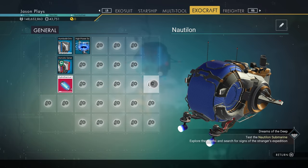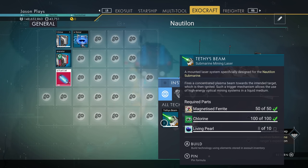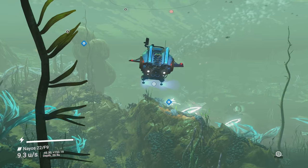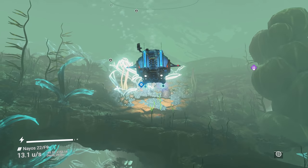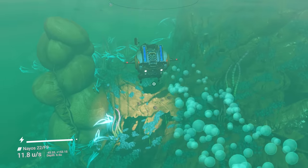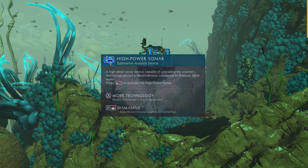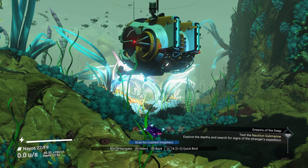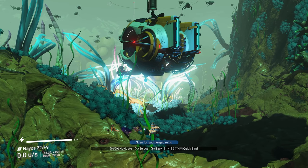Now we have our submarine — time to search for the Glass Bead. The mission asks us to explore the depths for signs of the stranger's expedition. Let's get our technology installed. To search for ruins, hit down on your D-pad to activate the High Powered Sonar. You can look for drowned ships, crashed freighters, sunken buildings, and submerged ruins. Submerged ruins are what you're looking for for the Glass Bead milestone.